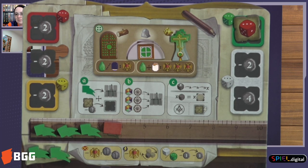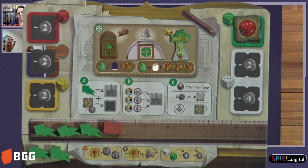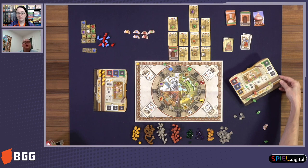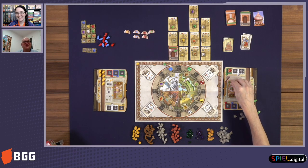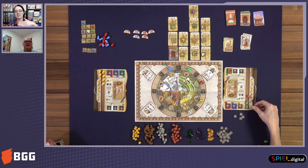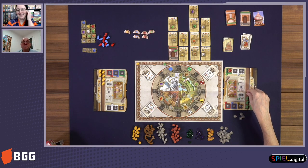One more thing to mention: if multiple players have claimed sections of a tower and you manage to complete a section above one of your opponents' uncompleted sections, the czar shames them and they lose recognition points. If you build above your own section, that's fine — it's only other players' sections that trigger the shaming.